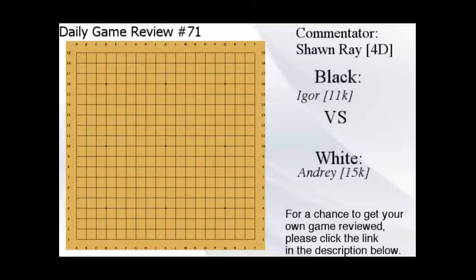Hello everyone, welcome to daily game review number 71. Today we have Igor 11k versus Andre 15k. At the double-digit kyu stage, you really want to work on the basics: open corners, open sides, and the center is dead last. Usually don't even want to try to make points in the center unless it's super sente. Also, where's my weakness, where's my opponent's weakness, and where's the big move?